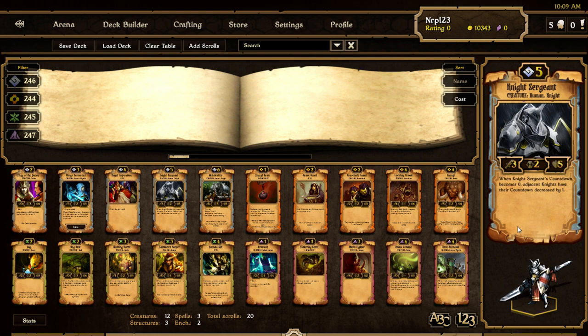Knight Sergeant — a knight at 3/2/5 for five cost, so it better have a nice ability. When Knight Sergeant's countdown becomes zero, adjacent knights have their countdown decreased by one. This is like the old Wings Captain where it had adjacent soldiers' countdown decreased by one — and since Wings Captain was changed, we know it was a good ability. I assume this card is going to be pretty good. The countdown decrease doesn't work on many units since there are only so many knights, but there might be another knight here too.